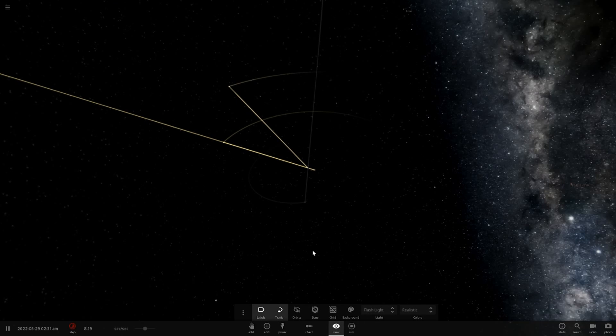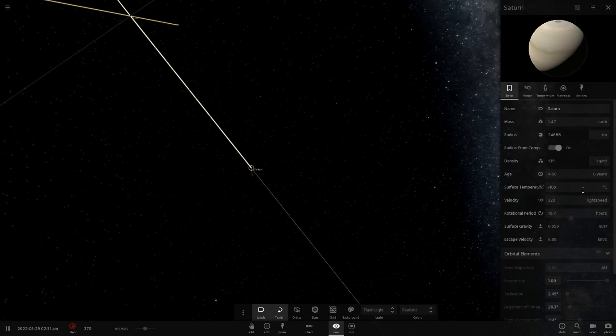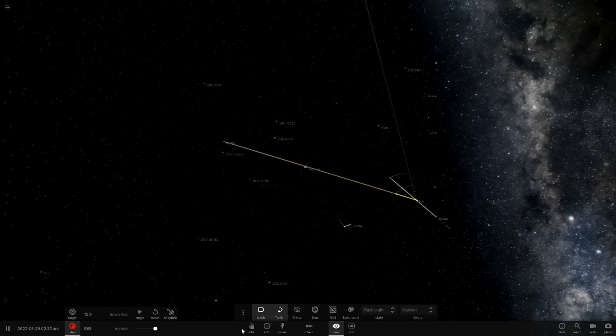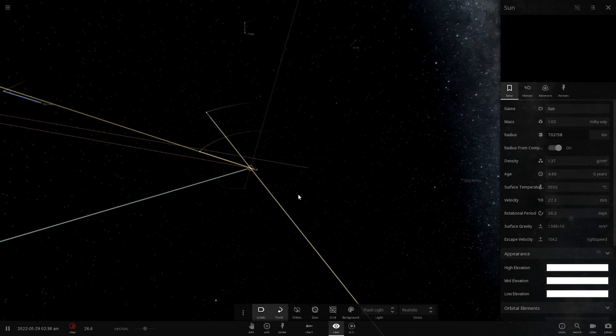Saturn is next, and we just lost Saturn - same thing. 300 times the speed of light, that is insane. Uranus is coming next, increasing in speed again. So yeah, making the sun the mass of the Milky Way is definitely not a good idea.